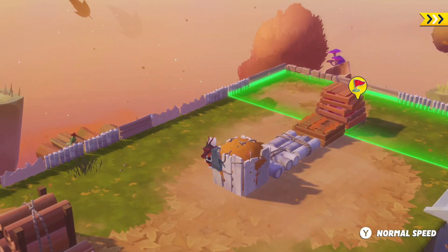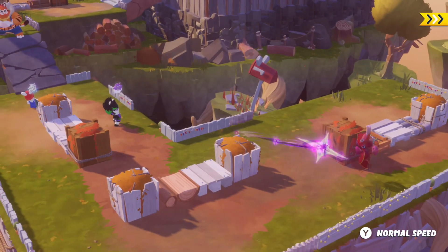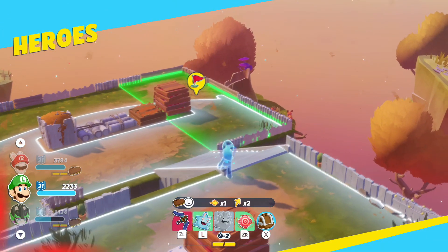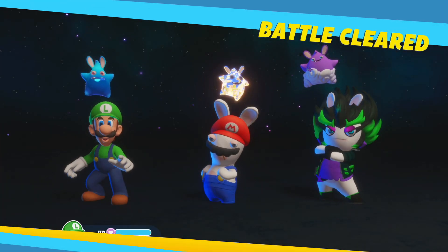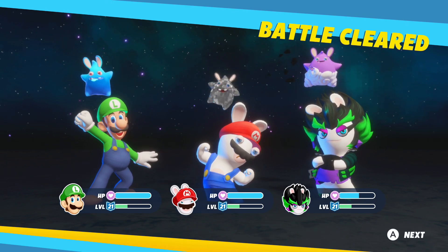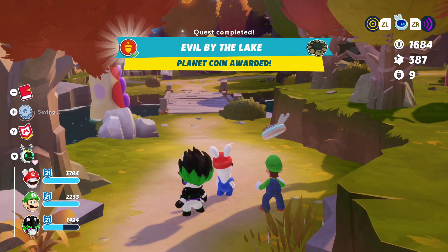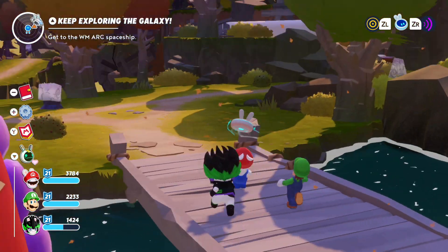Maybe I'll even be able to knock out all three of these missions today. I should consider giving the Mario strat a shot — using Mario and Luigi for both of these, really leaning into Mario's ability to jump off of enemies. The only thing that scares me about that one is I actually have to have a line of enemies, but it would be interesting to try repositioning the enemies using movement-based sparks to get them into positions so I can adequately get around.